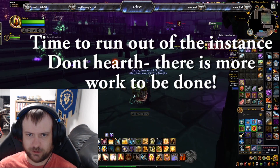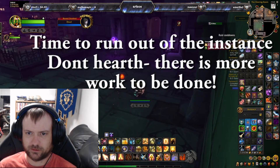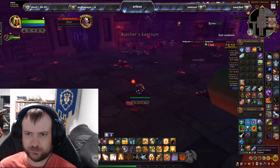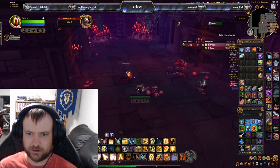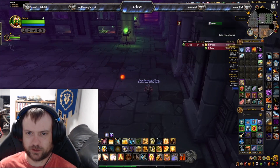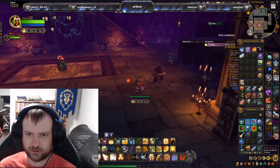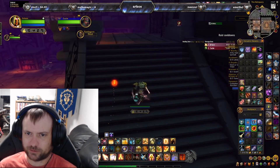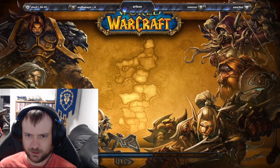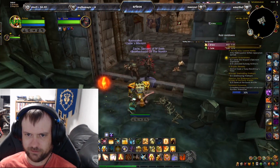Now you want to run out of the instance. Do not hearth, as we have to do stuff outside the instance. Here's a sped-up run of getting out. Keep looting things to avoid buying dark runes — with two or three runs I only got one dark rune, so I ended up using 20 from an alt. But they're not that expensive if you have to buy them.